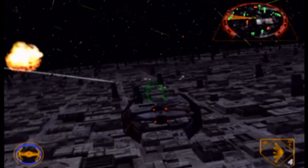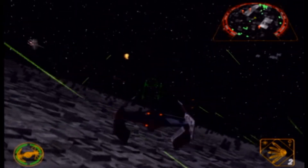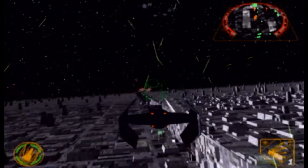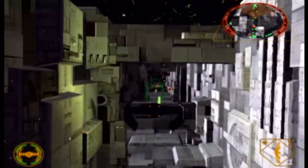X-Wings will generally take one set and Y-Wings will be two. If you can help it, get them down to like two enemies just flying around. But once you're out of cluster missiles, you have to make judgment calls on whether you think you have enough enemies.